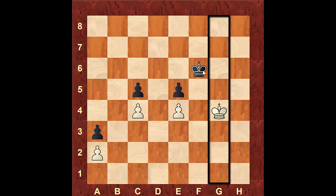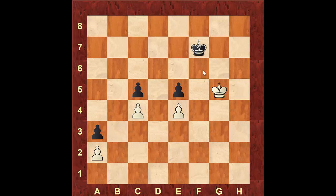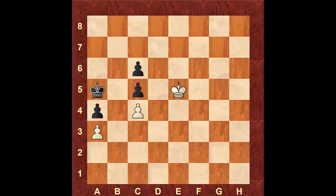From here, no matter what black does, white will be able to win black's pawn. If black retreats to f7, white will simply go to g5. If black tries to hold on to the pawn, white will gain the opposition again, slowly win the pawn, then promote the e-pawn and win the game.